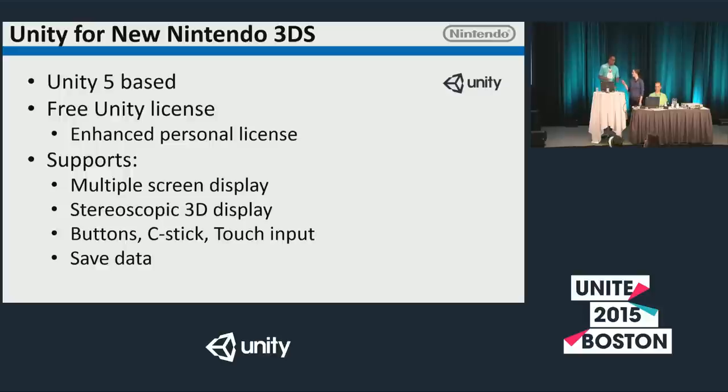Now let's go over to Irina for more technical details. Unity for New 3DS is based on Unity 5 — right now our build is based on 5.1.2. When you become a Nintendo developer, you get a free Unity license, essentially an enhanced personal license with all personal license features plus the ability to remove the Unity splash screen. Along with the editor, you also get the 3DS support plugin, which lets you utilize the upper and lower screens, stereoscopic 3D display, touch input on the lower screen, all buttons and the C-Stick, accelerometer, gyroscope, and access to save data, camera, and microphone.